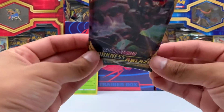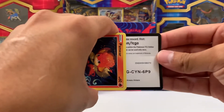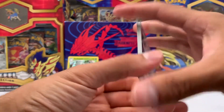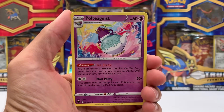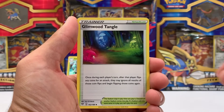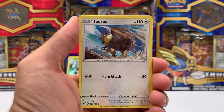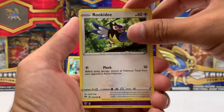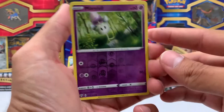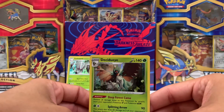Last pack — can we get something juicy? Something spicy? Give us the last pack heat. There's the code. Here we go. Lightning Energy. Voltageist. Combusken — I love this Combusken, looks really good. Glimwood Tangle. Houndour. We got a Mareep. Snubble. Tauros. Rookidee. And Reverse Morelull. And behind that, the last card of this video: a Holographic Decidueye.